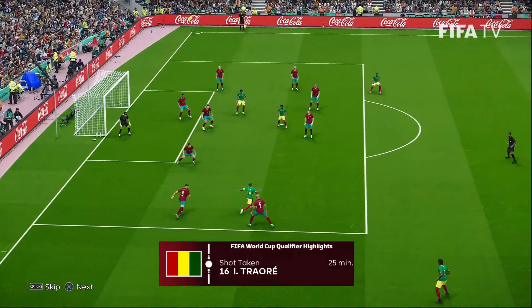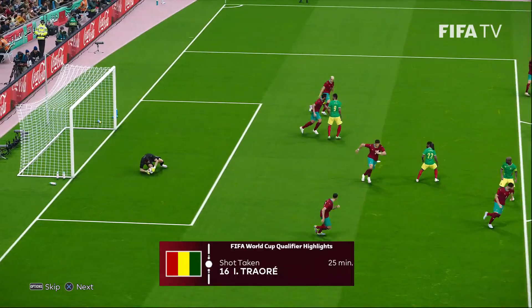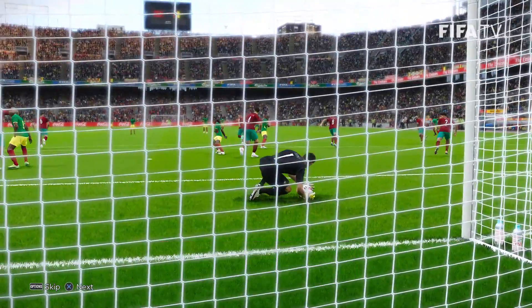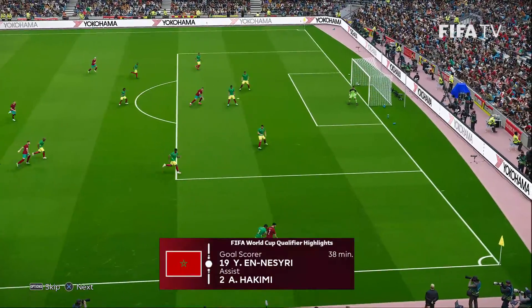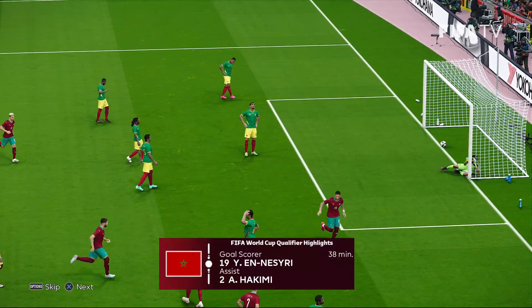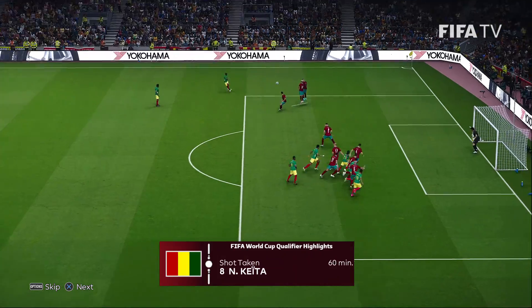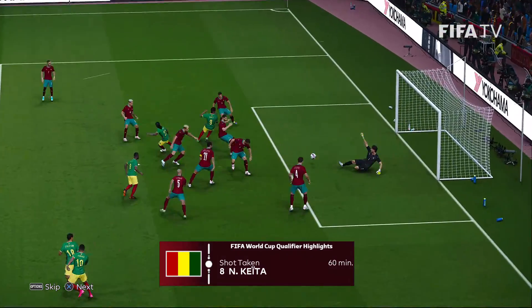Traore — quite an individual effort. Nice dribbling display. I think he nutmegged one of the defenders there as he looks for space to get a shot off, but for all the work the shot wasn't a little too awe-inspiring, I'd say. Achraf Hakimi pushes forward, gets a cross in, and Nasri knocks it home. Then he knocks out the corner flag with a combination, finishes with the uppercut.